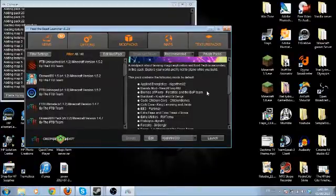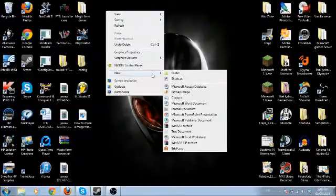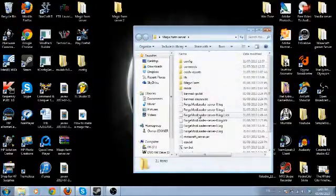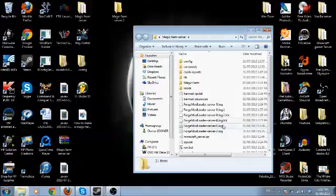The only difference is what mods go in it, and there are a few small differences that I'll mention during this tutorial. So to get started you have to make a brand new folder, which I'm going to call Magic Farm Server 2. Before we get going, this is the server that we've done — as you can see we have Forge Mod Loader here. This is a vanilla Minecraft server.jar and a run.bat, which you usually use with Bukkit servers. I will explain that later because it is mandatory.